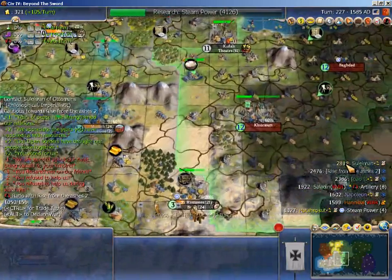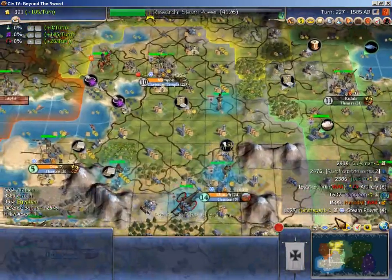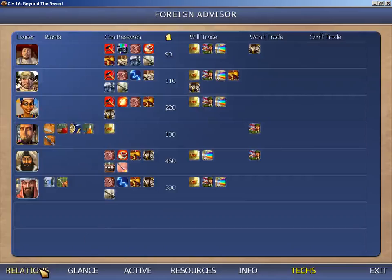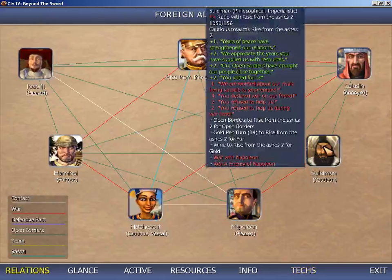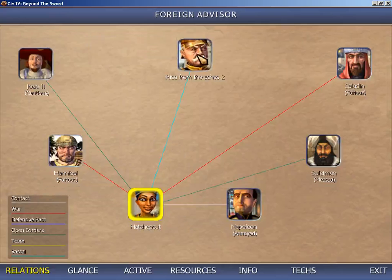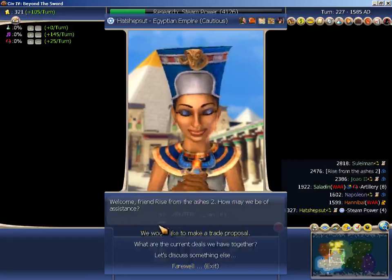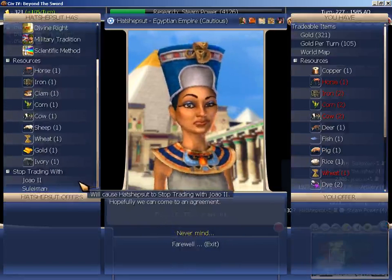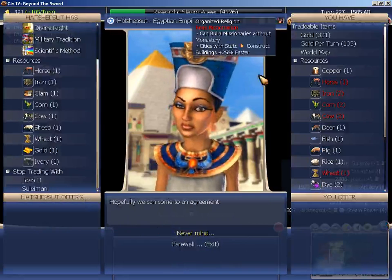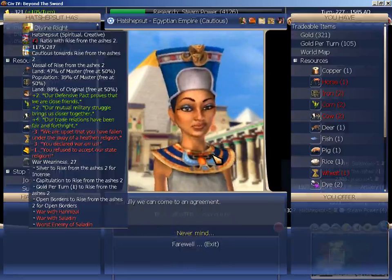Religion is mattering less now — I could go a couple of routes with it. Nav B and Solomon are still locked in war. Hannibal could declare on me just because of vassal chasing. I could force Hattie to switch religions — maybe I should do that. But she's in No Religion and I can't force a change on her, maybe she changed recently or something.